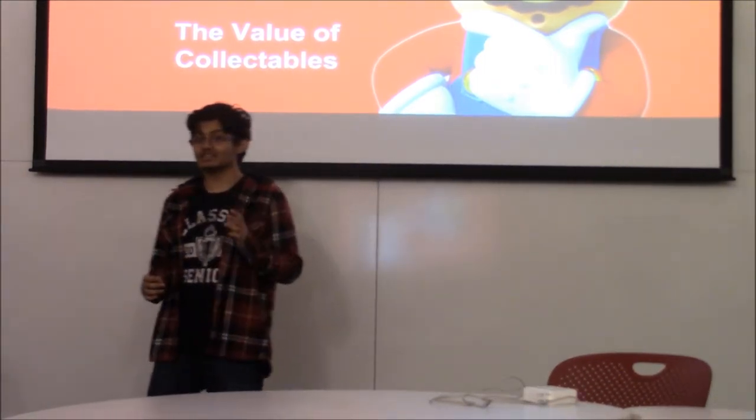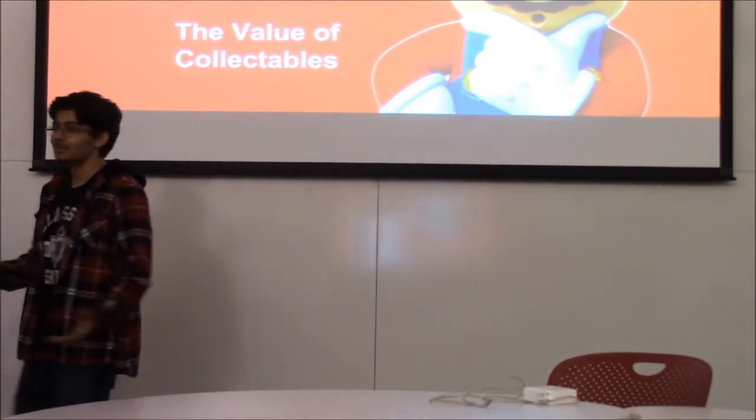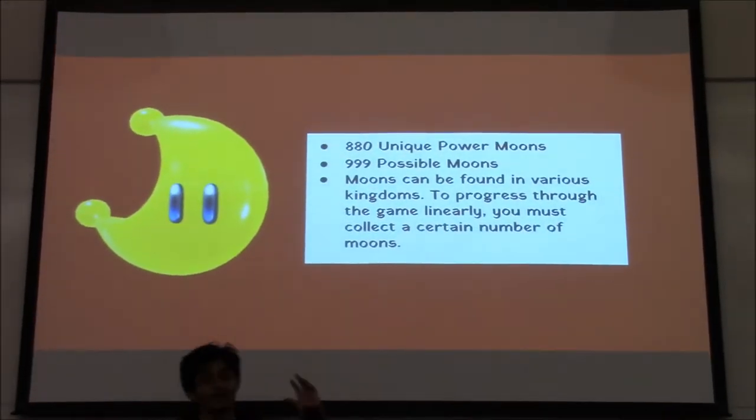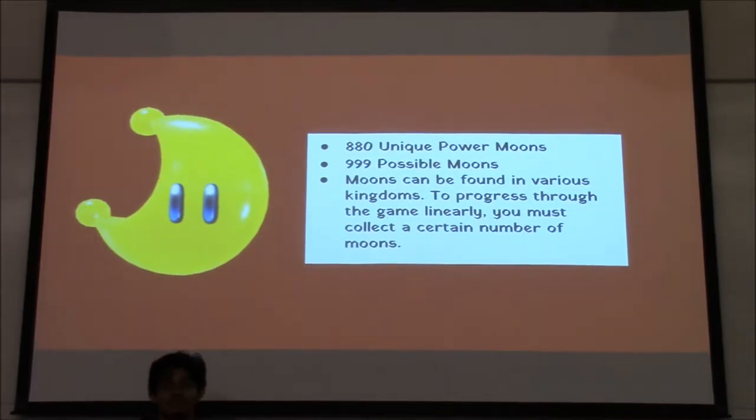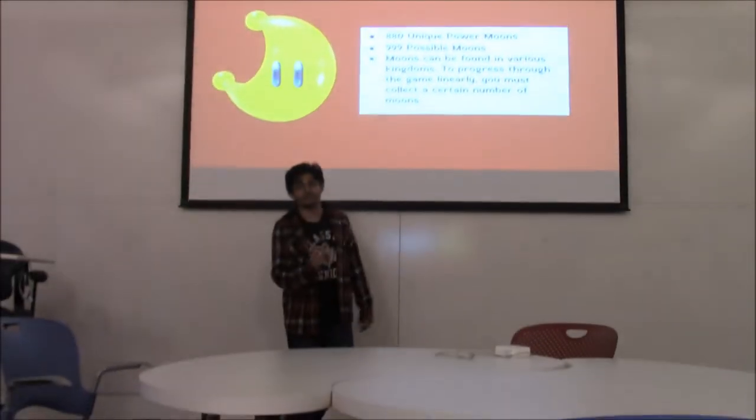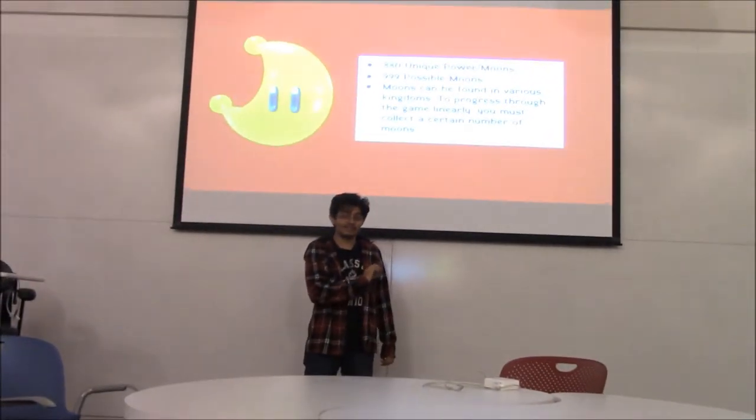I want to tell you about the main collectibles in that game, which are called Moons. The joke is that they're usually called stars in Mario games, but they call them Moons to be clever. In the game, there are 880 unique power moons — 880 unique collectibles. That's a huge number.